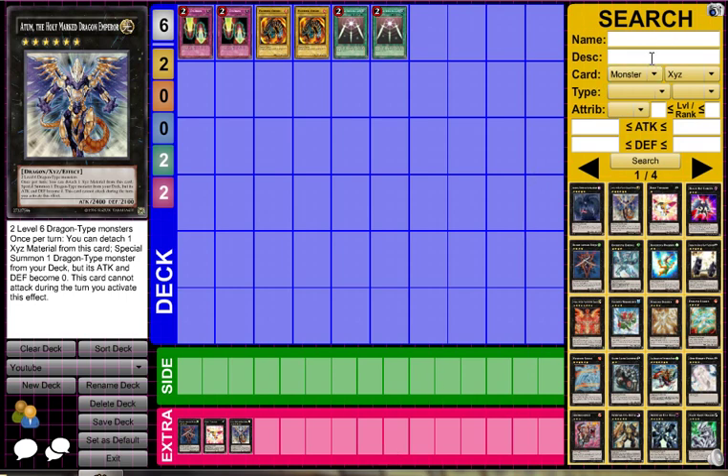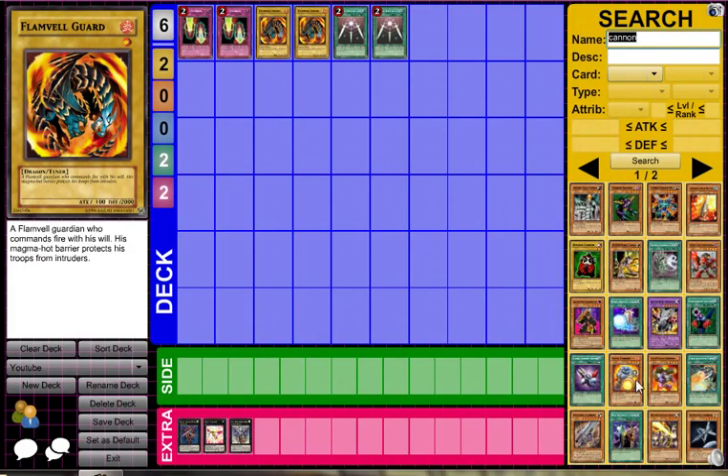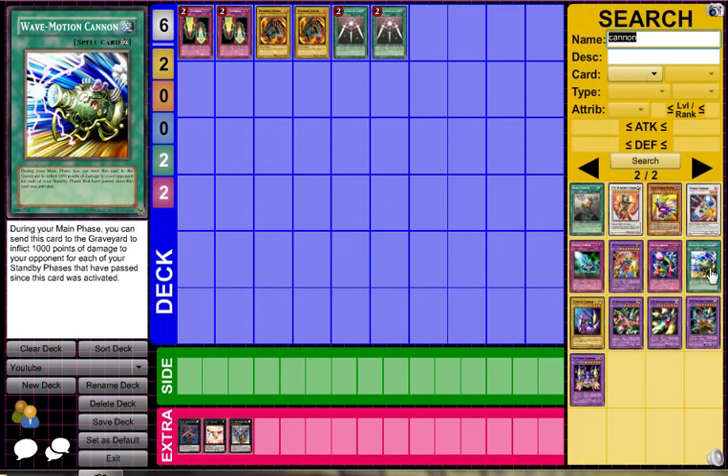And if you want a side deck, it's just the same deal — up by your monsters and stuff, you just put cards into the side deck. So I'll go ahead and clear the filters to none, then search by name. I want Wave Motion Cannon, so I'll type in cannon and see what comes up. It's not on the first page, so I'll go to the next page — and there it is: Wave Motion Cannon. Then you just put it into your side deck.